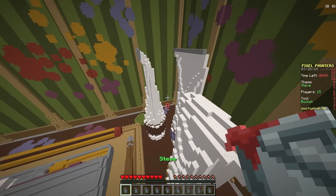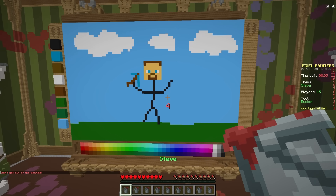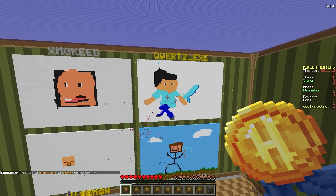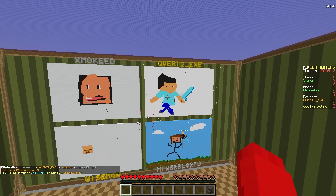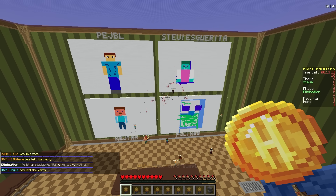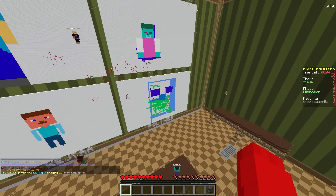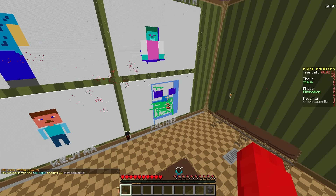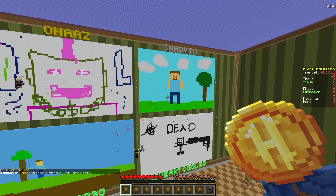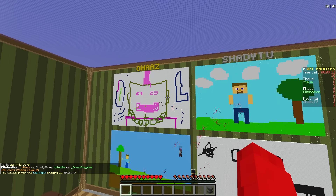My Steve looks kinda derpy - just kinda got a big forehead, but that's okay. I still think he'll do well. Yeah, this one in the top right's actually really good - that one is goated. What is that? I don't even know what those left ones are. Those look funny. Whoa, we got a zombified Steve! All of these are actually pretty good. That bottom right one is cooking for sure. Wait, there's Shady's - Shady's looks really similar to mine. How did you guys get the correct colors?